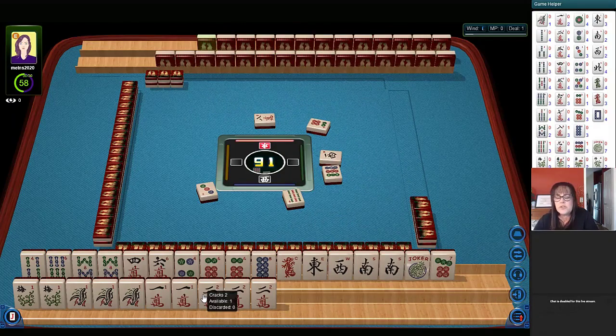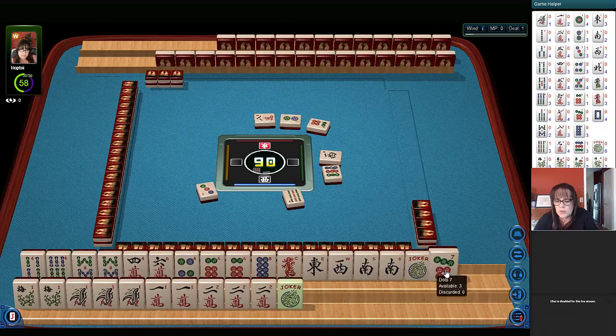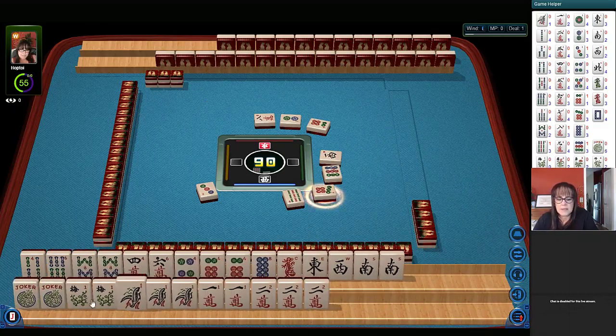For the one-two hand — second one down under consecutive run — we need flowers, and we're ready to kong the one bam and two crack. That would be really nice if we could do that pure, because that would double the value of the hand. If you have a hand where you can use jokers and you don't use jokers, you can get double value for that hand if you win. Okay, now there's a joker. Let's let the seven go. We can use this to help us get our flowers — we'll make that a priority.